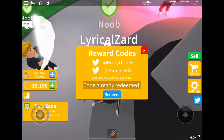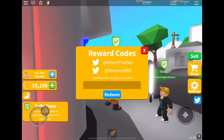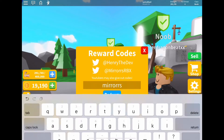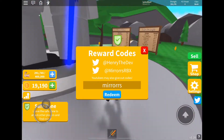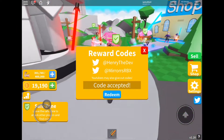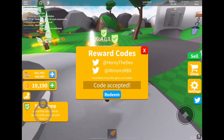The next code is 'mirrors'. You have to do this correctly — mirrors, double R's. And then that will give you 10,000 Strengths. That's a lot.